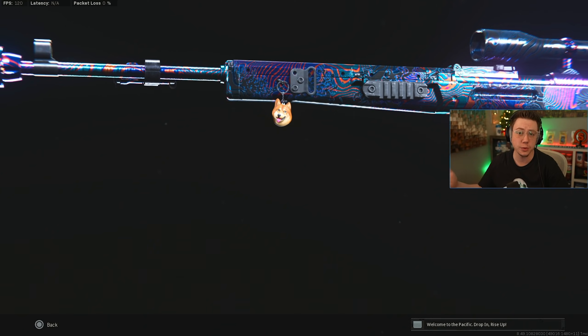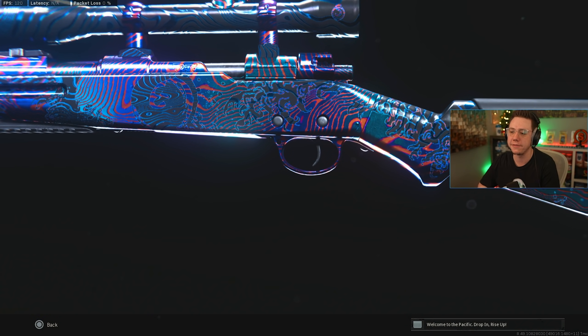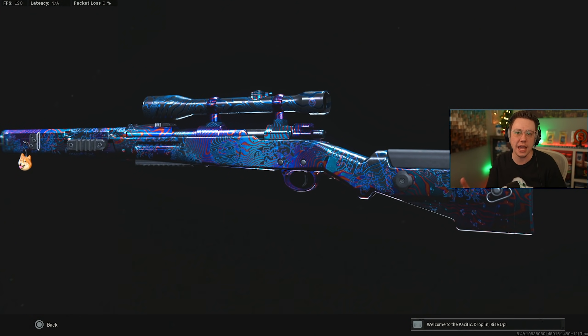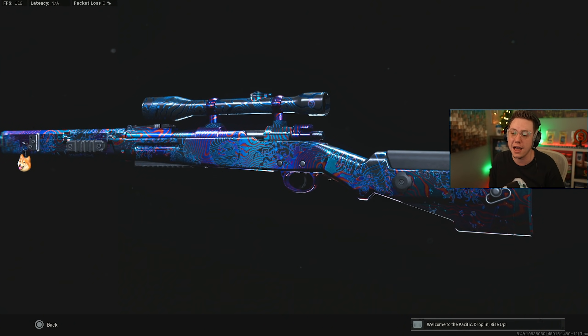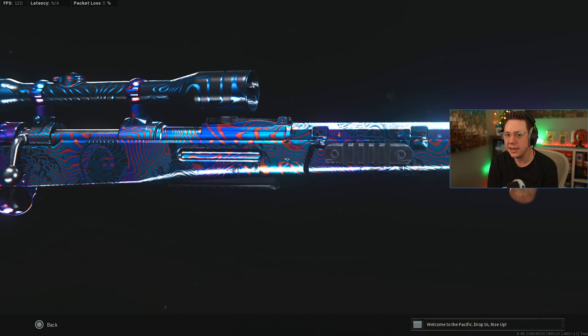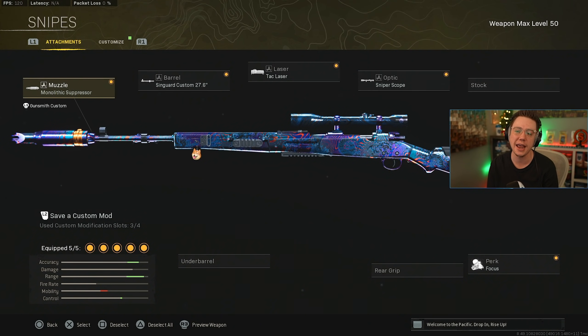First up, no surprise — we've got the CAR 98K. It's seen a couple of nerfs, as has the Swiss, which were really the two main sniping options in Warzone pre-Pacific era. The CAR 98K is still one of the GOATs in the game — probably the most consistent sniping option we have — and the setup has changed a little bit after some of those nerfs.